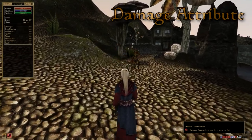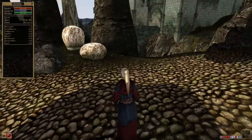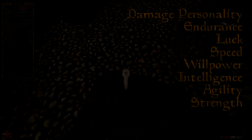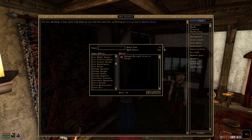Damage Attribute. These spells work the same way as drain except the effects are permanent, which makes them much more costly than drain as a result. The duration for damage spells means the spell will do the same amount of damage every second for the duration. So when making spells, note that it's usually cheaper to cast a spell that does 10 damage for 2 seconds than one that does 20 damage for 1. When used properly, damage attribute spells are a great way of crippling an opponent.